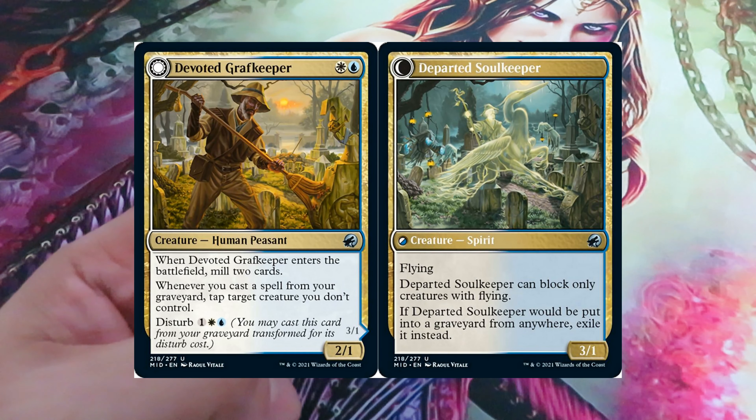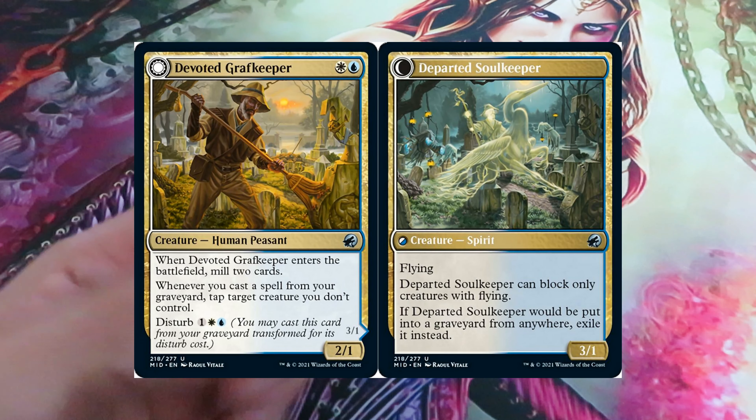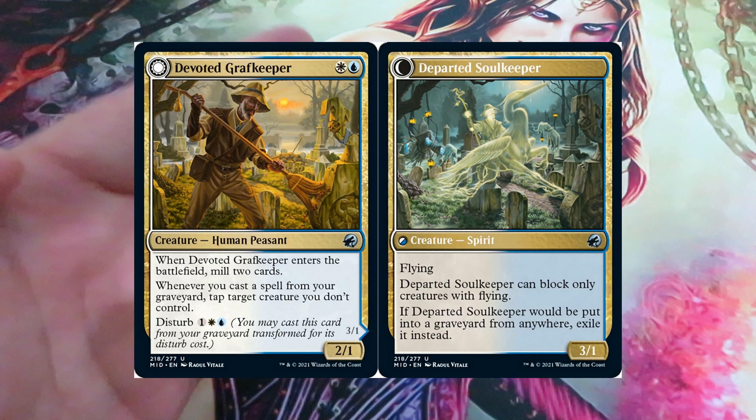Unlike every other transforming double-faced card seen so far, like the daybound and nightbound werewolves, which can transform depending on the progress of the game, disturb works differently.